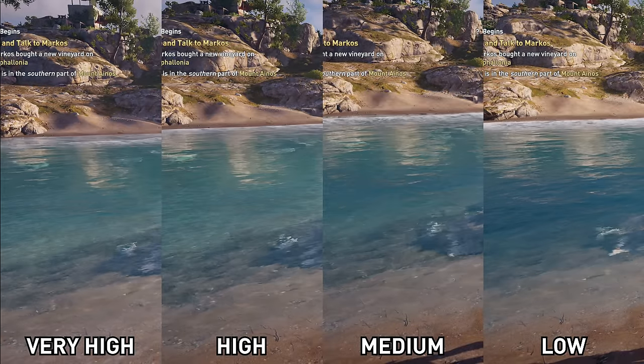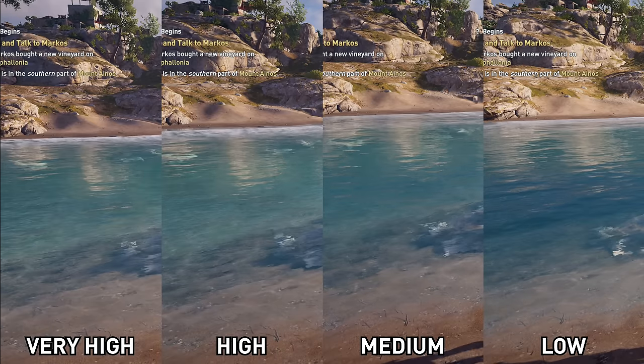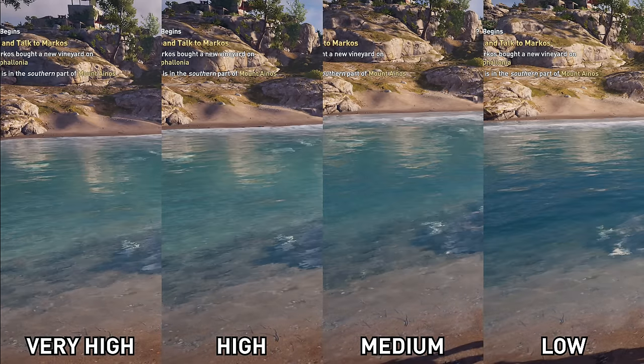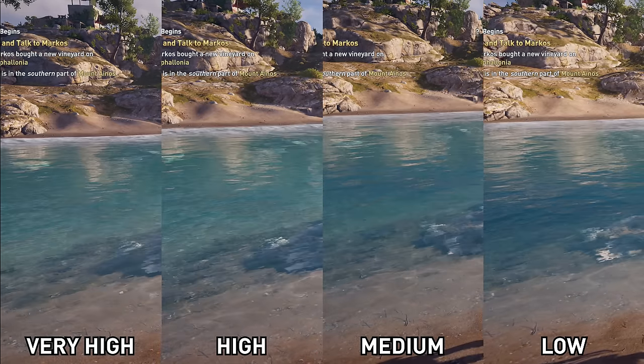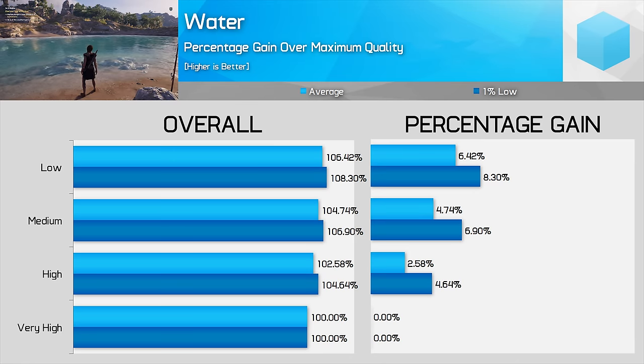The Water Quality setting affects the draw distance and visibility of objects beneath the vast ocean surfaces, without noticeably affecting the quality of the water simulation itself. There's little difference between Very High and High, but stepping down to Medium makes deeper parts of the ocean disappear from view. Low is like a boring water mode, only showing objects at a very close distance. I'd opt for High here as it's a noticeable step up from Medium, though Medium is understandable if you want a bit more performance. Low-end gamers can use Low without completely destroying the water quality.